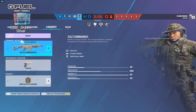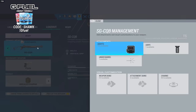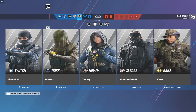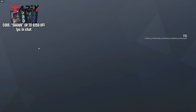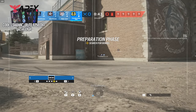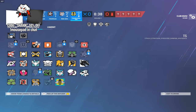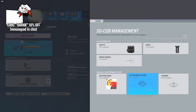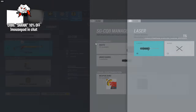Now the new operator has the SGCQB as well as the 552 Commando. I won't go too much in depth because I'm going to assume you guys have already seen the reveal. The one thing I will say right now automatically is my first round, first game of the new season - I am hyped to play Grim for two reasons. Number one, he's a three-speed, which is great - we haven't had a new three-speed operator in forever. Number two, he's a three-speed with the SGCQB and you guys already know I am an SGCQB connoisseur.